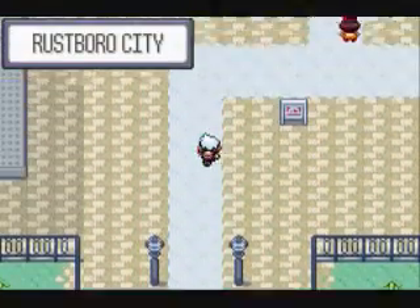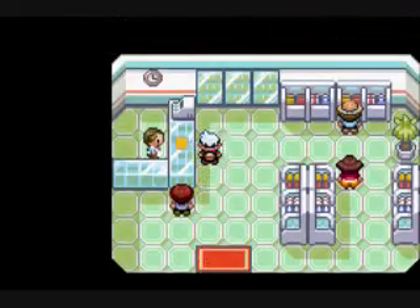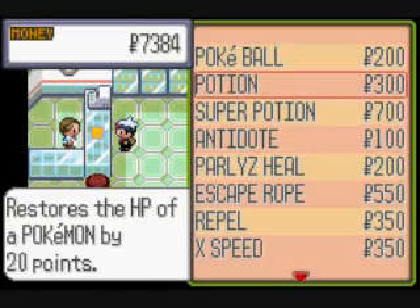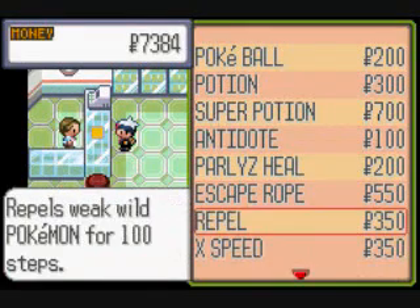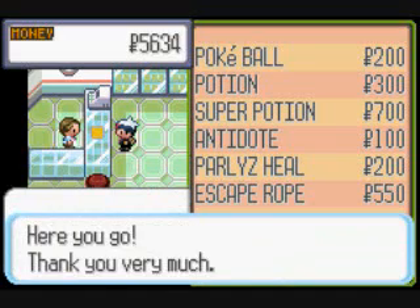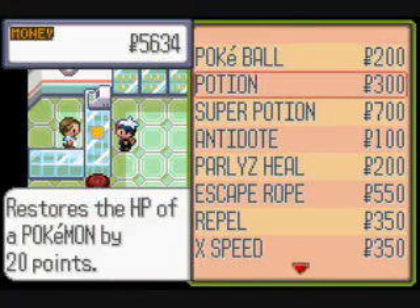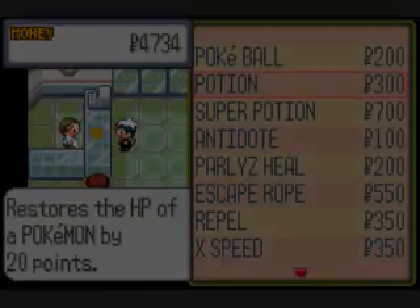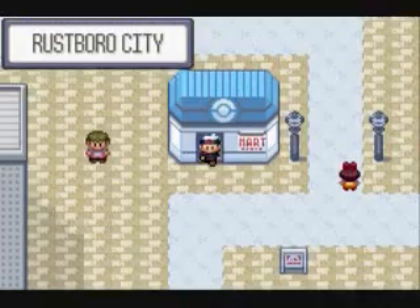I think right now what I'll do is head into the Mart really quick just because I want to buy a few items. You can't buy anything great right now — they've got Poke Balls, Potions, Antidotes, Repels. Super Potions are a really bad deal; I would not buy those. But I would buy Repels — they're really nice. You can use them to avoid fighting wild Pokemon in the grass. They also have X items here. I'm going to get a few Potions just because they're nice to have. I think that's all I'm going to do here.